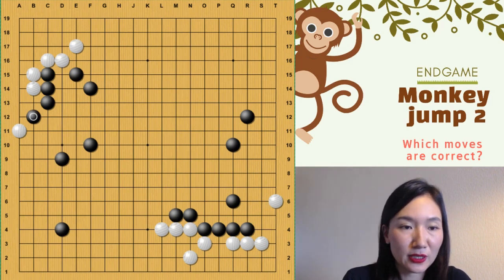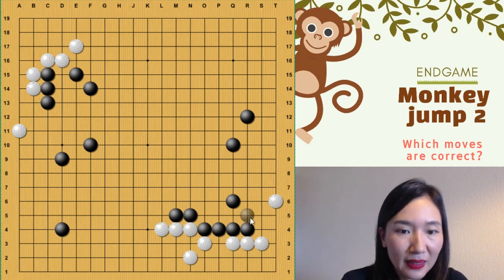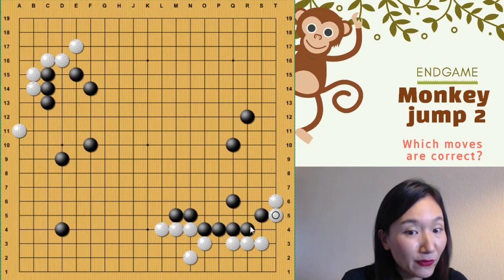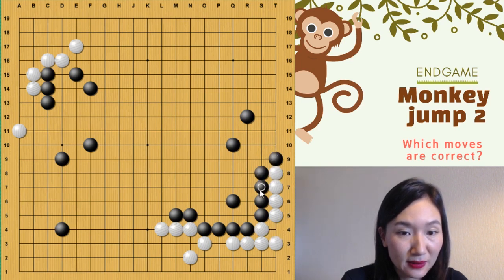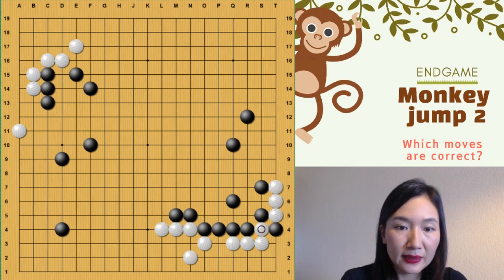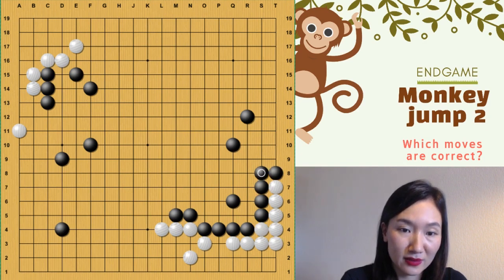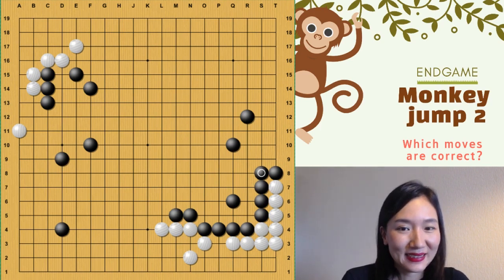Now the upper side. So here — first this one, and then which one? If you play hane, that's wrong. I can go one more line, and then you will lose two points. So instead of this one, first there, and then hane. And you can block. That's correct. Remember this.